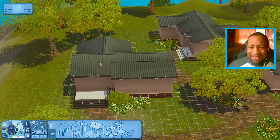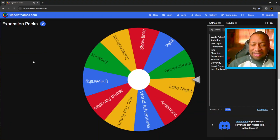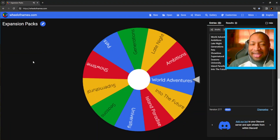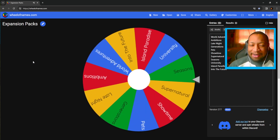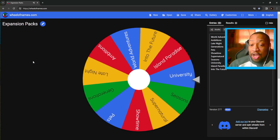The first house is this one over here on the left. We're gonna spin the wheel — hopefully it's something good. I want a good expansion pack with a lot of items, maybe like Showtime or Supernatural. What do we get? University.